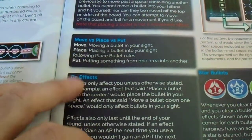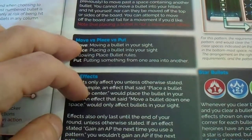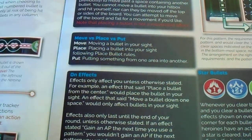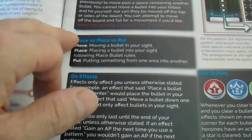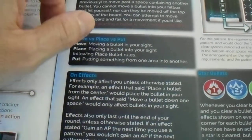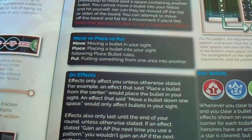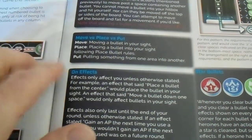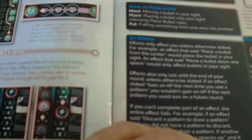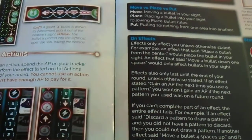Then you have on-effects, and move versus place versus put, and moving bullets. Reading this in lamplight makes it really hard. This blue should have been a bit lighter to contrast with the black on the back side. Then you have the star bullets.